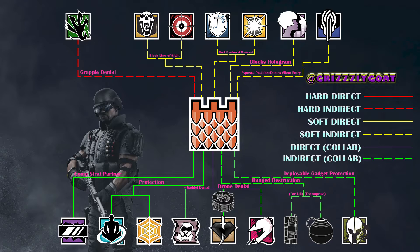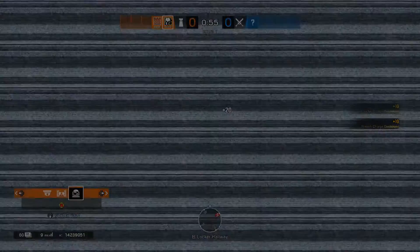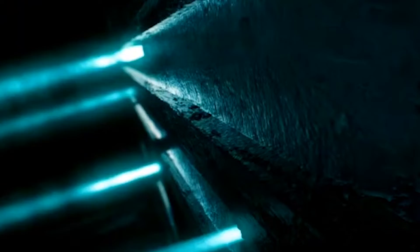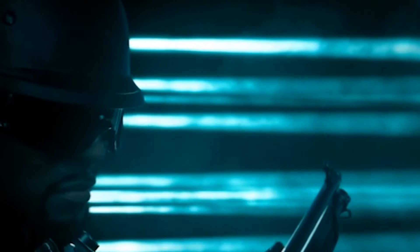And lastly, we have Maestro. If Maestro places his Evil Eye on the exterior of the panel, he can protect the barricade from any deployable gadgets like cluster charges or breaching charges. Alright guys, that's all for Castle in this video. Next video we'll be talking about Maestro's counterpart, so stay tuned by subscribing and hitting that bell to be notified when that video drops. If you enjoyed this video or found it helpful, please leave a like and feel free to comment anything you have to say — and of course, have a nice day.